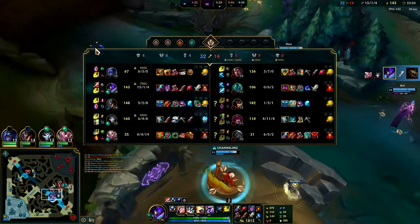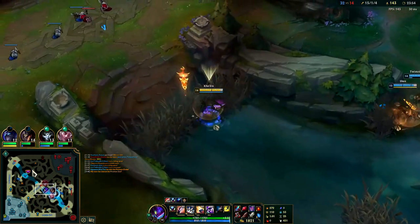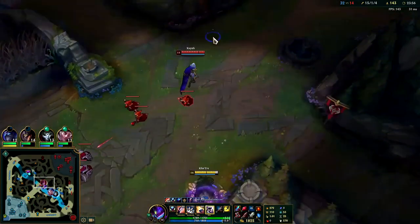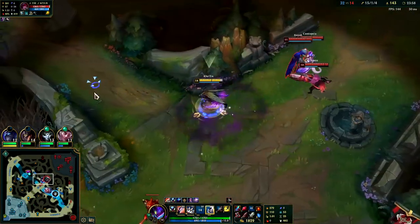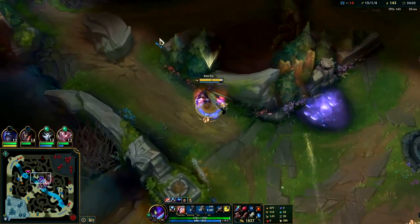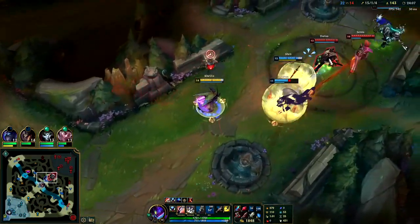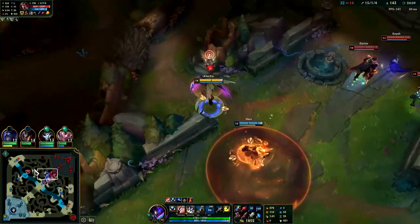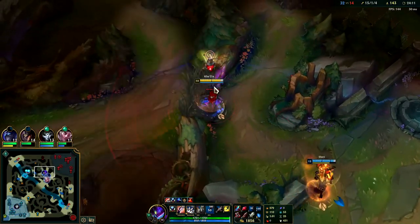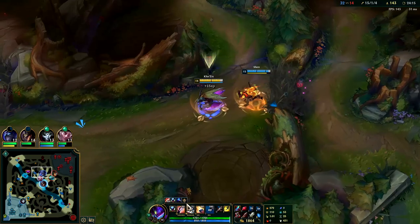Q, smite - and now we have Dragon Soul. Even if they outscale us a bit with the Zed and Senna, as long as we group on objectives we should be fine. We should just take Baron - we can take it ridiculously fast because of our Q being on a second and a half cooldown.